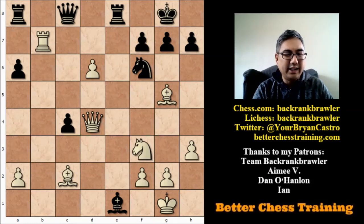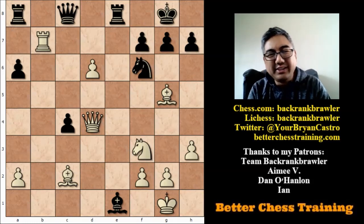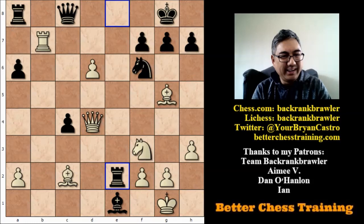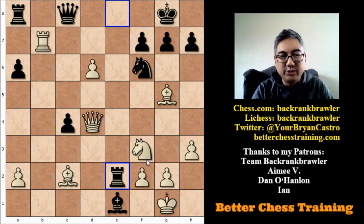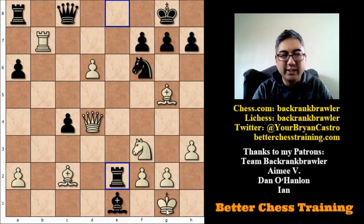Computer analysis shows us that some of these ideas are not necessarily sound, but imagine playing over the board with limited time, trying to calculate all these variations and find them — even for a grandmaster that would be very difficult. This is a nice illustrative position of Tal's style. Geller, I think, believes the hype too — he plays rook e2, of course threatening bishop takes f2 check, working with the queen and king.